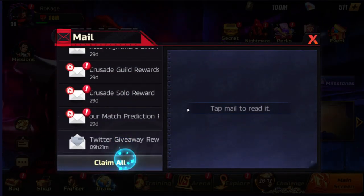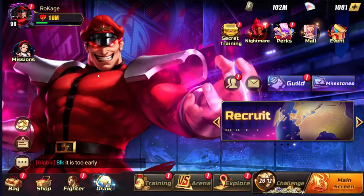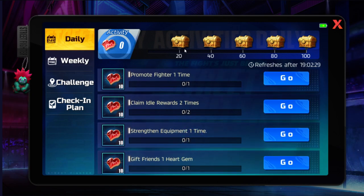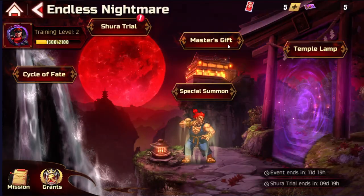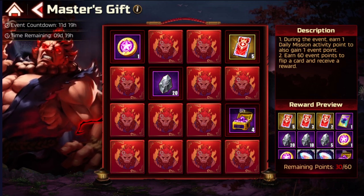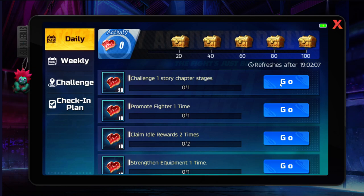First of all I collect everything here — claim all match predictions and whatever else. Usually how I start is with the daily missions, because daily missions are essential. Make sure to do all the dailies all the time, especially now, because with the activity points you're going to be able to open rewards and even unlock the free Akuma summons and much more. So the dailies are even more essential to do.